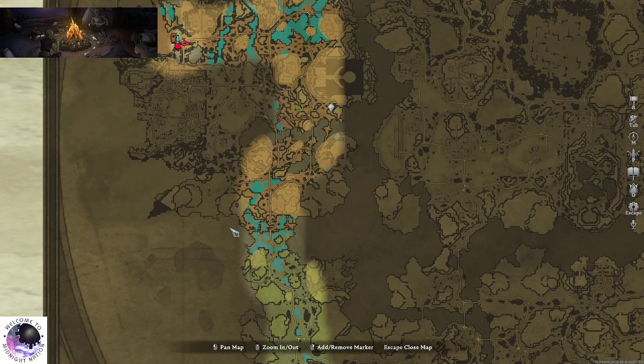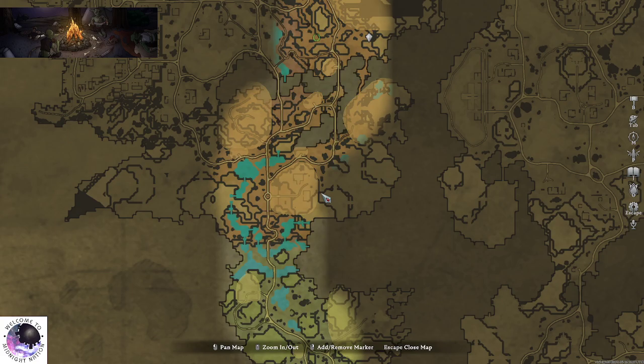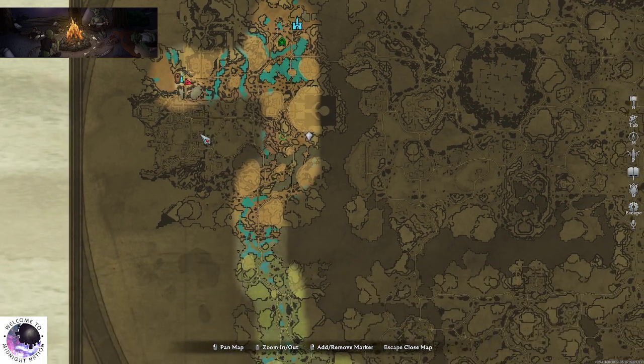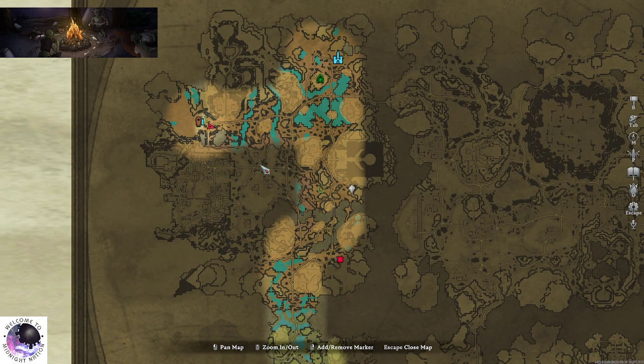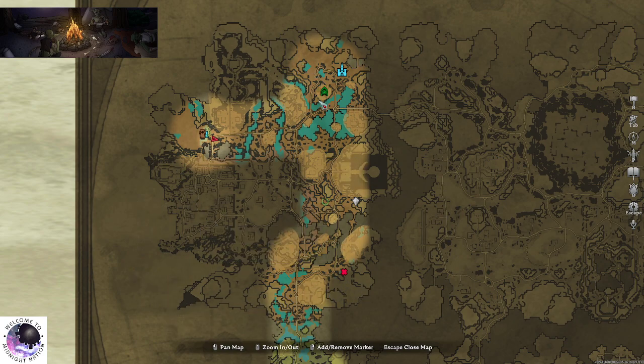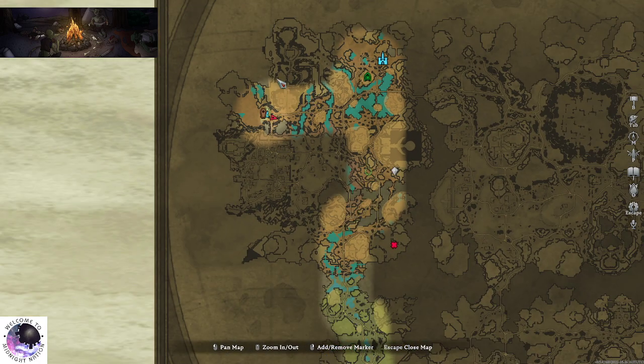The third best spot for T3 is down here. Again, very similar — place your Castle Heart somewhere here and block off this choke with walls. Those are really the three best spots in T3. There's also a fourth decent spot where you'd place your Castle Heart and build walls to block the choke, so no one can get to you. It's the worst of the four due to less space, but overall those are the only four spots in all of T3 and the best four spots in the game at endgame.